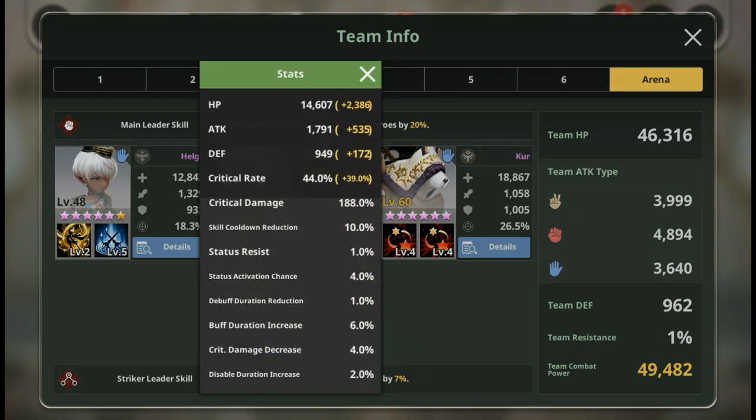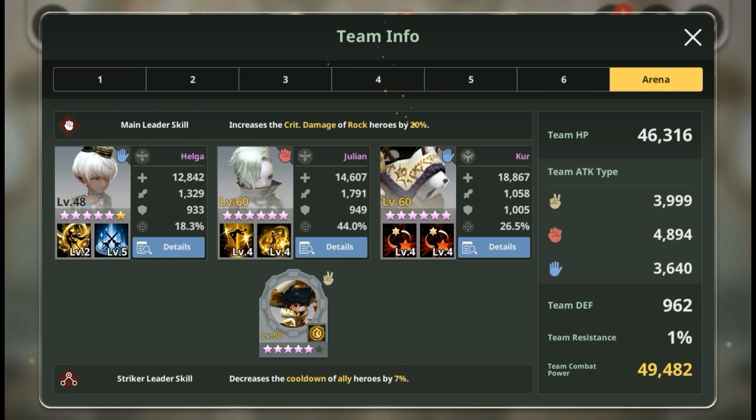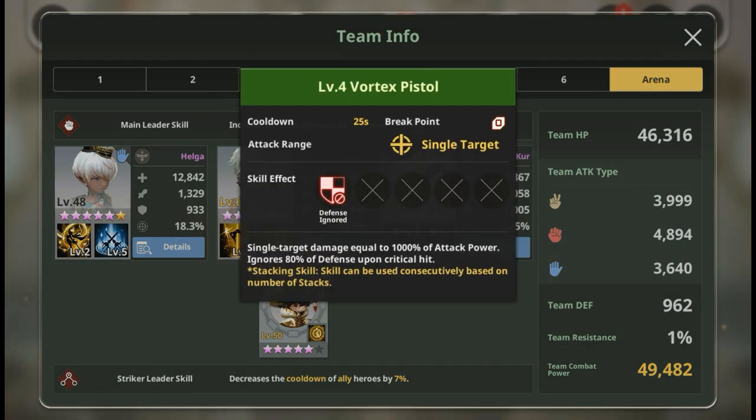Julian's skill cooldown reduction is 10% - not that high because I only gave him one crit set (5%) and the rest from substats. His crit rate is 44%, which with Spotlight becomes 64% crit rate. That means I can ignore enemy defense 64% of the time, doing around 20k to 40k damage on crits due to the ignore defense on critical hit. Crit rate is the key stat for Rock Julian. Don't forget the tech stats.